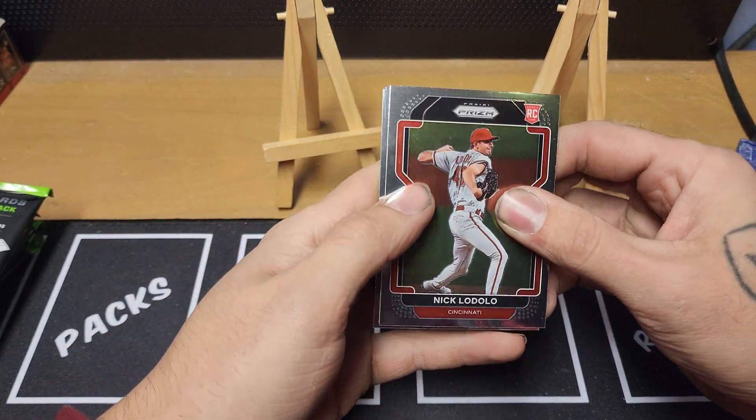Seth Beer rookie, Jake Fraley there, Zach Thompson rookie, Lumber Inc Javier Baez there. And a Nikki Lopez white — so maybe we got two whites, maybe Ohtani isn't a short print after all.